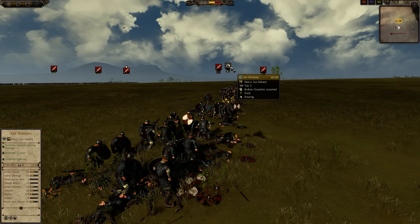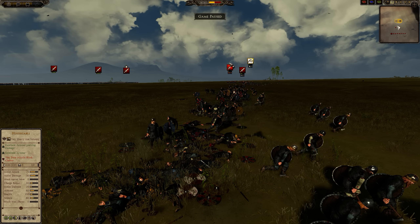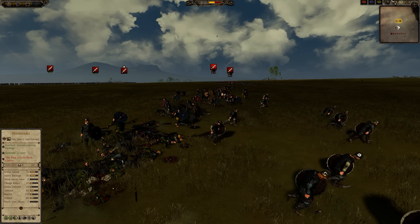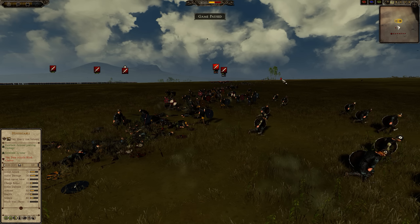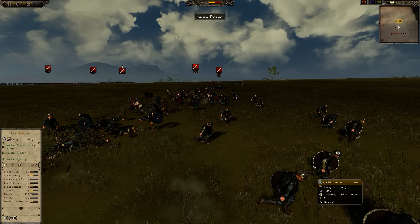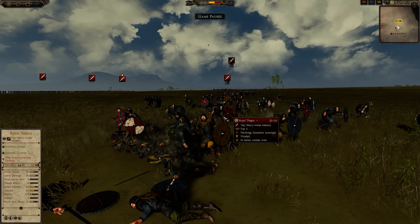You're getting significantly more kills as they are still fighting — it's very close. The Royal Thanes even start wavering. They didn't break though. The upgraded Axe Herdman finish with 85 kills compared to 53 for the vanilla — a difference of 30 kills between the upgrades.